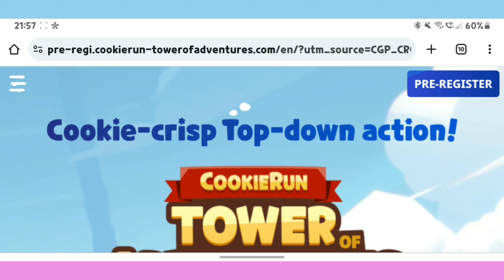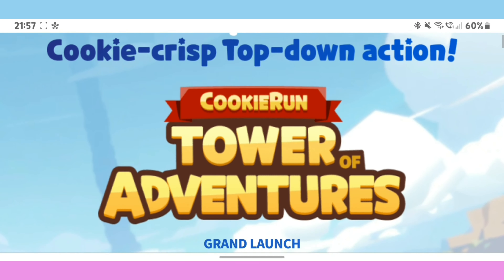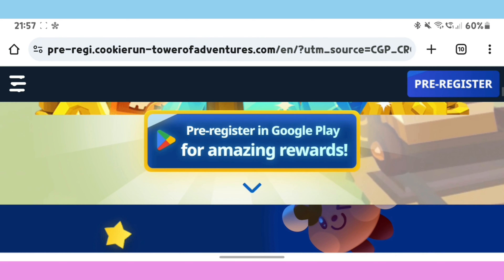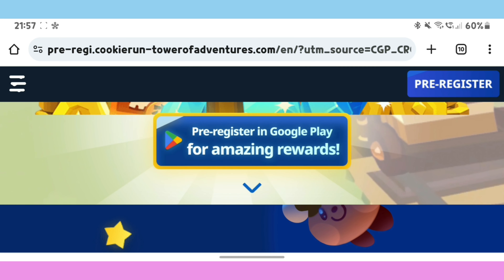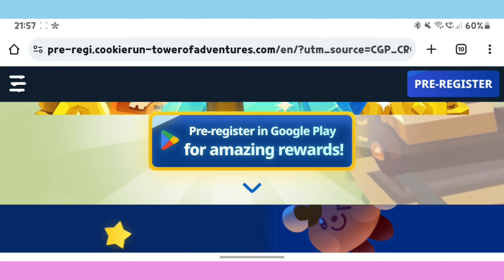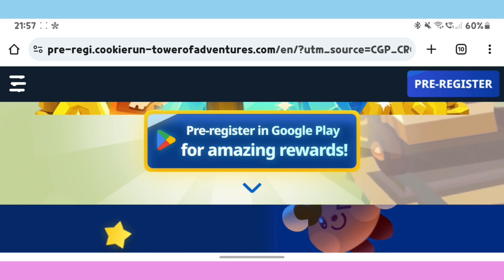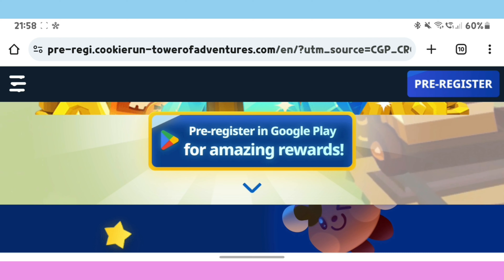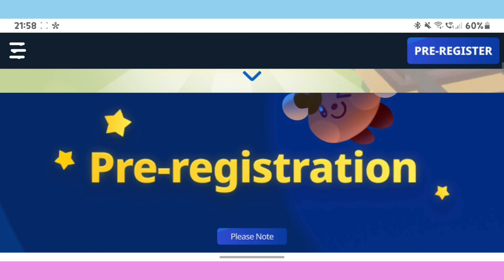So watch out for this pre-registration. This is my phone version here, but I wanted to buy a tablet version on the Samsung Galaxy S9 Ultra. This pre-registration is in Google Play. If you register for pre-registration in Google Play, you will get a beta reward as a gacha, coin, and crystal too.